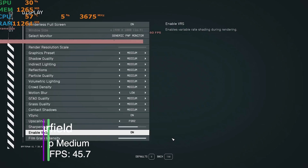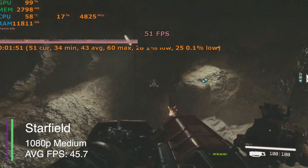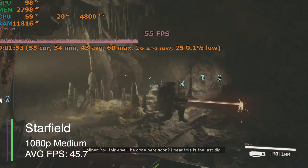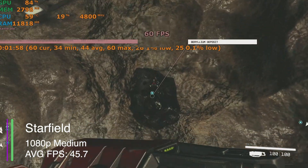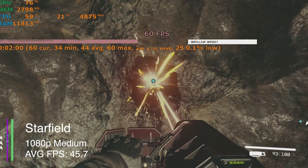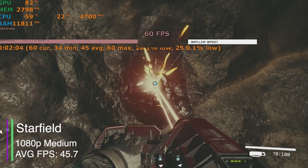Next we have Starfield at medium settings, because I was worried about how it would perform. We got an average frame rate of 45.7, a minimum of 33.8, a maximum of 60.1, a 1% low of 26.4, and a 0.1% low of 25.4.